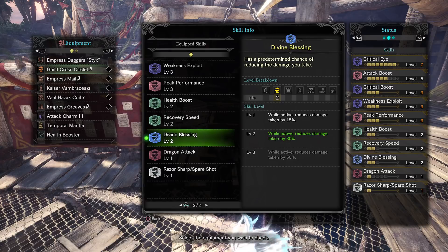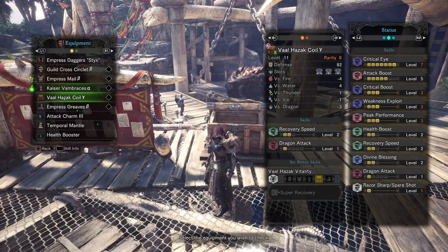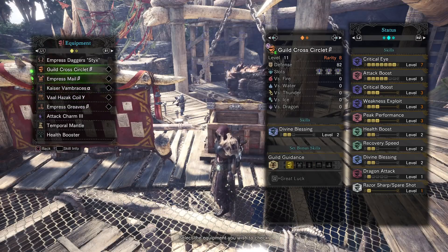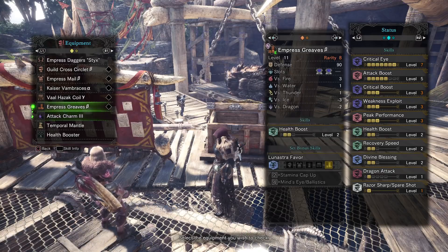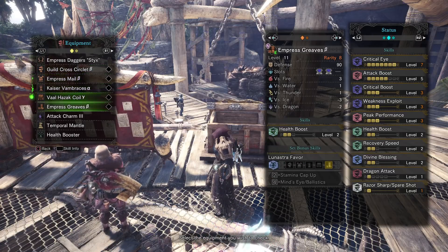There are extra bonuses too — while active, Divine Blessing reduces damage taken by 30%. That's a lot when fighting Arch-Tempered or Tempered elders. If a critical blow hits you, it reduces it by 30 or 50% if you slot in another Divine Blessing. The Vaal Hazak Coil I picked mainly for its three slots — the Dragon Attack and Recovery Speed are extras. I'm going purely for slots: two, five, eight, nine, twelve, thirteen — thirteen total slots, which is insane.